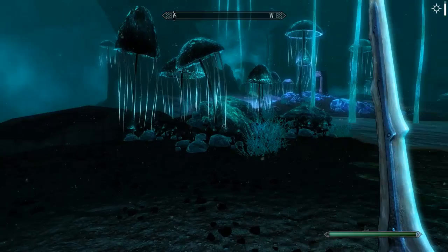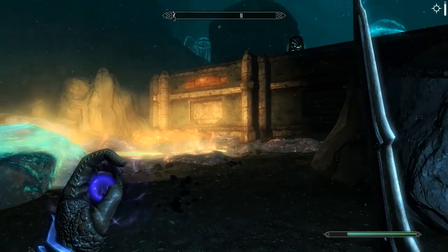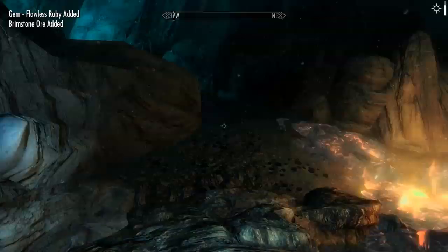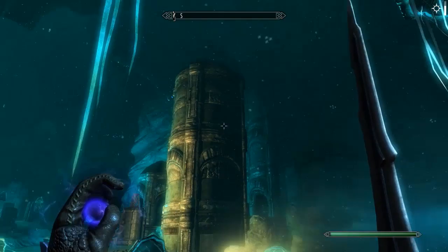We could probably get lost in here for hours. This looks really cool - if you've never tried to make something with the Creation Kit you won't have any idea just how bloody long it takes to make stuff like this. Wait - is this the other side of the wall we were just at? What's this - brimstone ore? We're gonna have to mine that. I have absolutely no idea what to do with that but it sounds interesting. We also have refined wormstone - very intriguing indeed.